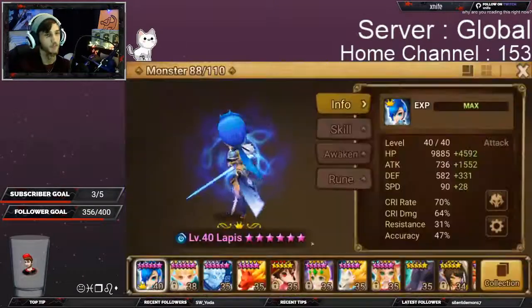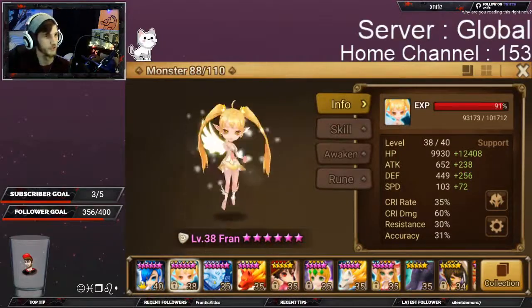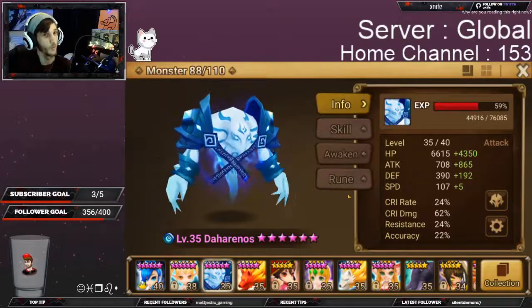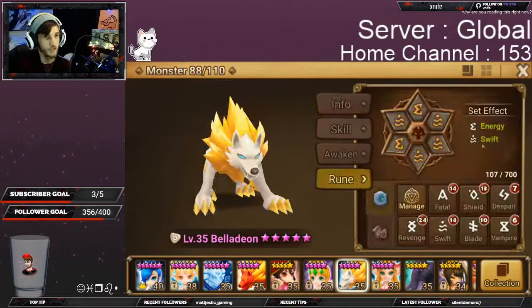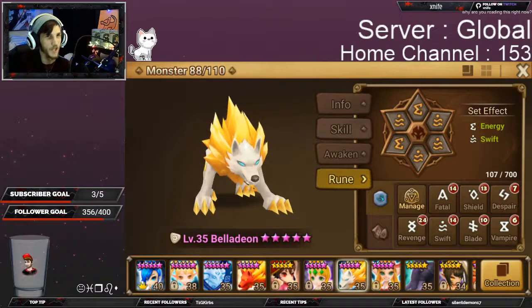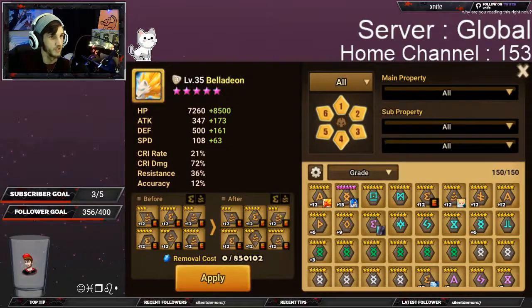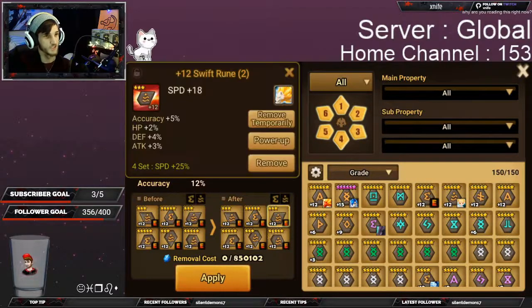That applies with every single monster when you're told how it is runed. For example, they'll say my Bella is runed swift energy, and she is speed, HP, HP — meaning she has one swift set and one energy set as her rune sets, with speed on slot 2, HP% on slot 4, and HP% on slot 6.